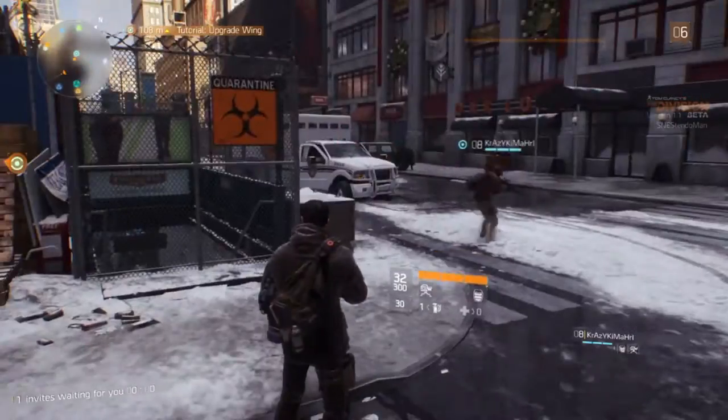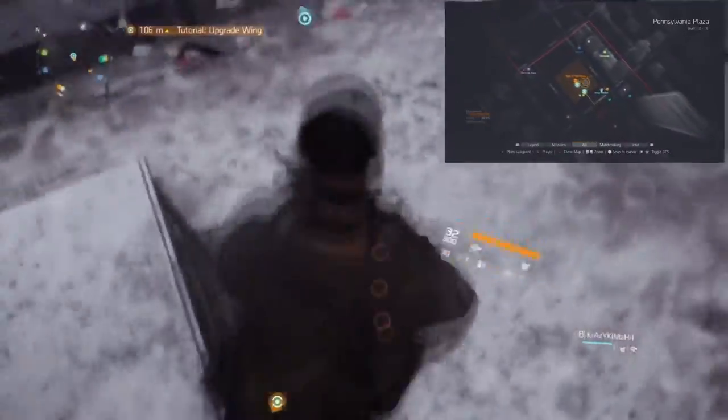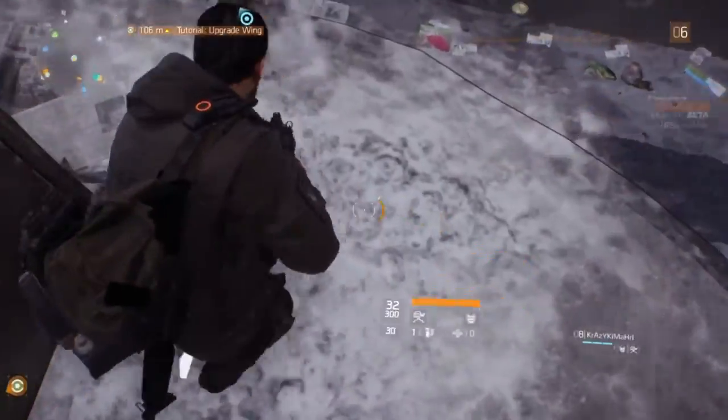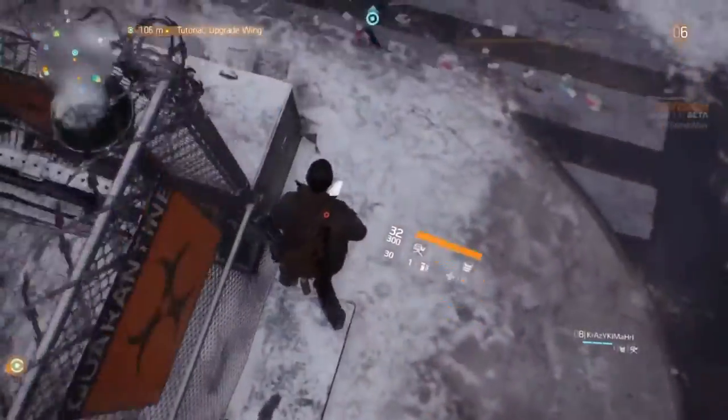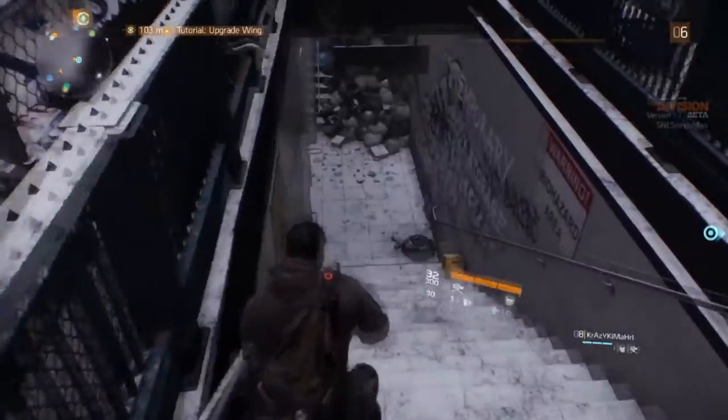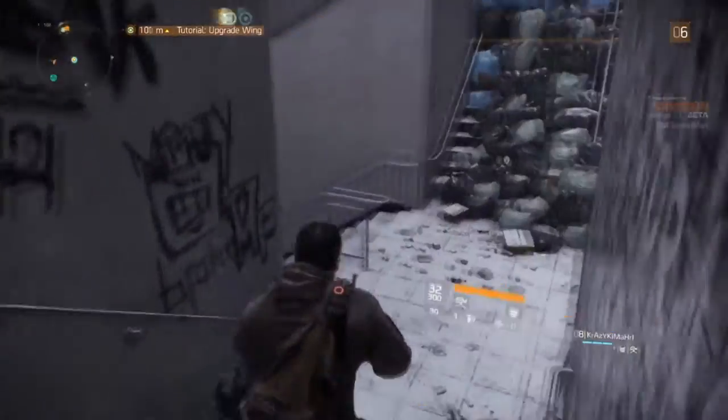Let's get started. First, you're gonna want to head over to the spot. If you're not familiar with this spot, I have a map right there that tells you the exact location and how to get here. In this spot right here where I'm at, you're gonna want to do the one-man barrier breaker. If you don't know how to do it, I'll put the tutorial video in the description.